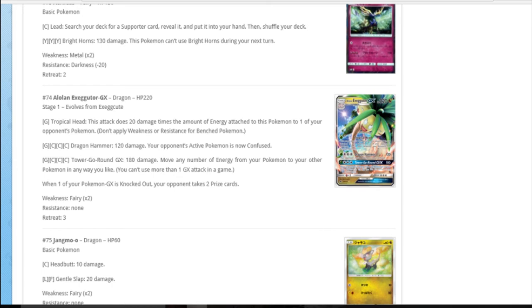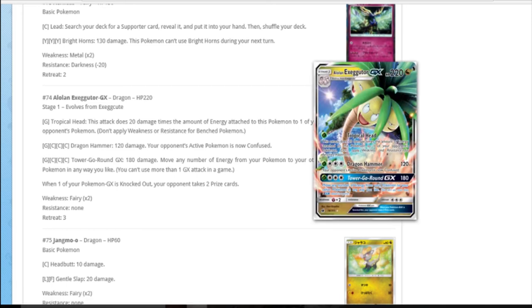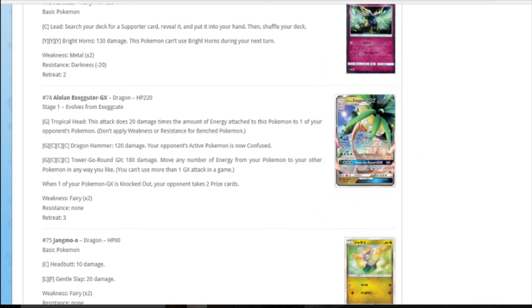I really like the Exeggutor GX attacks though. One grass: 20 times the amount of energy attached to this Pokemon, as snipe to one of the opponent's Pokemon. You can combo it with the Shining Legends Venusaur which doubles grass energy - so for two grass energy it's essentially four, doing 80 snipe. Grass three colourless for 120, they're auto-confused. The GX attack at the same cost: 180 and move your energy around. If you've got Venusaur down you can max elixir to your bench and move them all to the Exeggutor to start sniping. Someone's going to play something with it - it could be something fun.